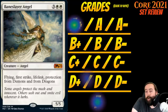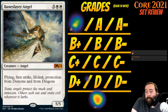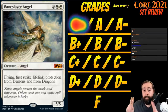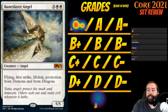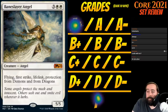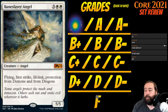Baneslayer Angel is 3 white-white for a creature angel at mythic — a 5-5 with flying, first strike, and lifelink. Protection from demons and dragons doesn't matter much in the set. This is just nutty. It's a slam dunk first pick. There was a reason for the Baneslayer Angel test way back when. It's an A+. You go into white for this.